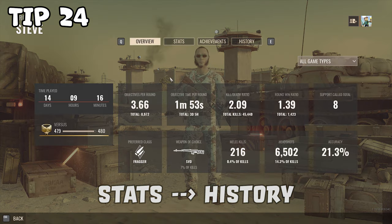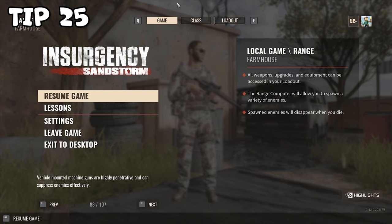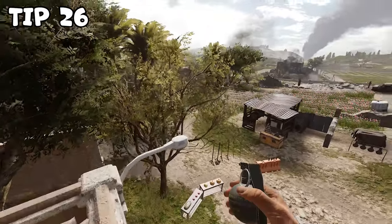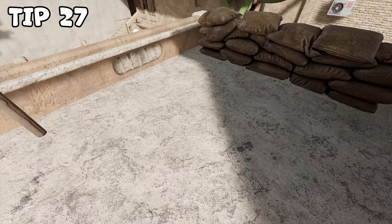Tip number twenty-four. You can replay your old games to see what went wrong and learn from your mistakes. Tip number twenty-five. You can turn off the annoying ear-ringing noise in the settings. Tip number twenty-six. You can use your thumb as a general guide when throwing grenades. Tip number twenty-seven. You can throw away enemy grenades by pressing F.